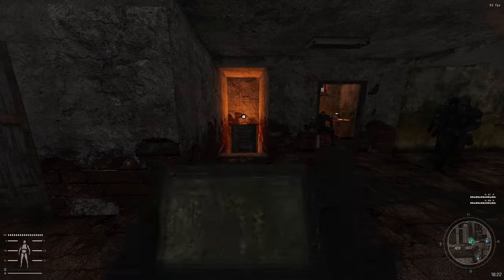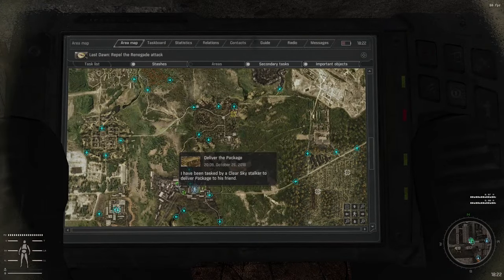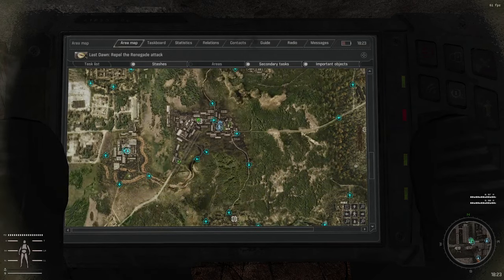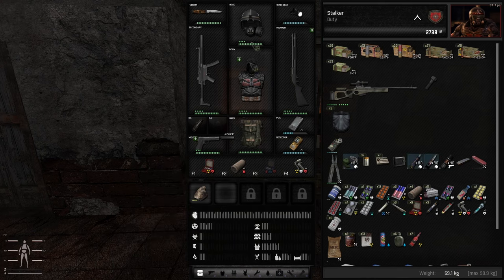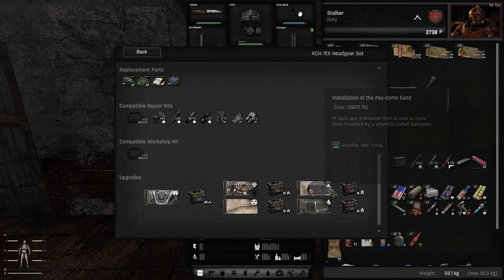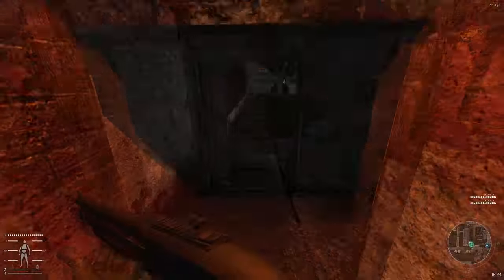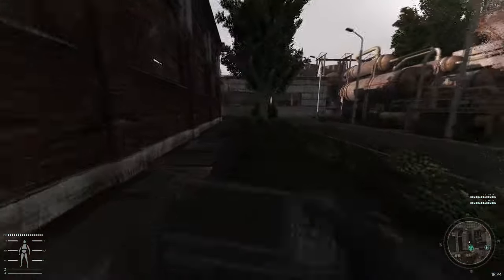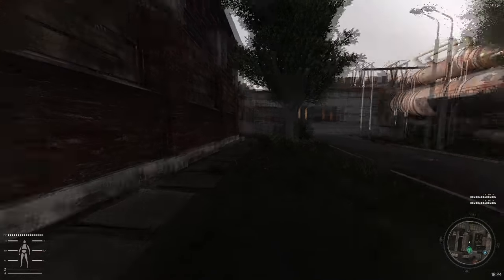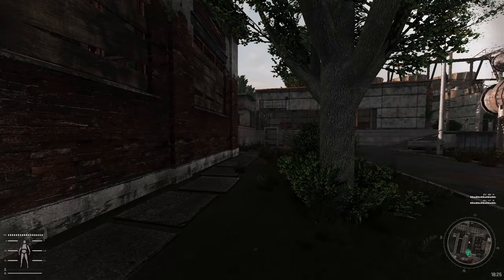We'll probably try and kill some mercs in the wild territory next - we have a green stash over there and a mission. Our next priority will be getting some upgrades or better armor, but especially I would love to upgrade the helmet to get some Psi resistance, just because the Miracle Machine is pretty problematic when it comes to Psi, especially the entrance and the elevator shaft you go down.